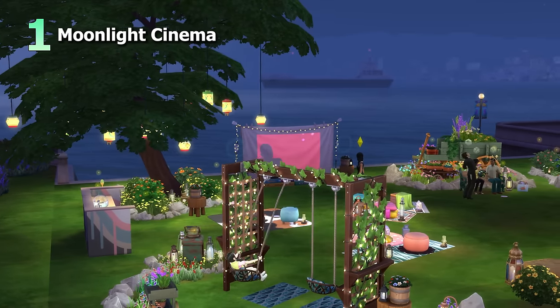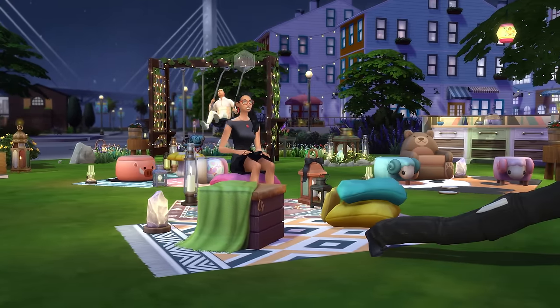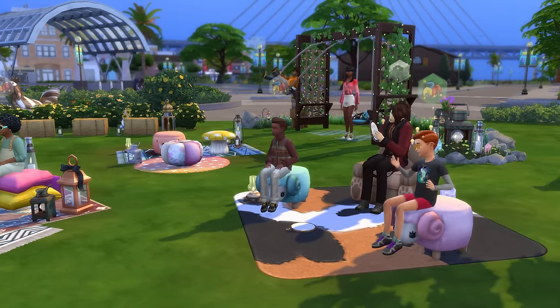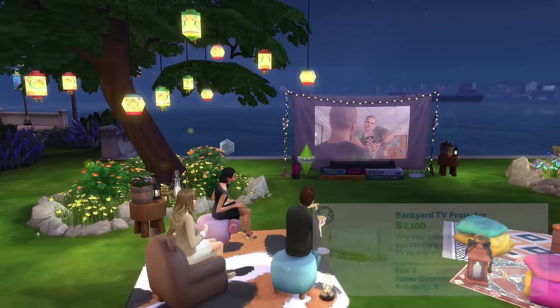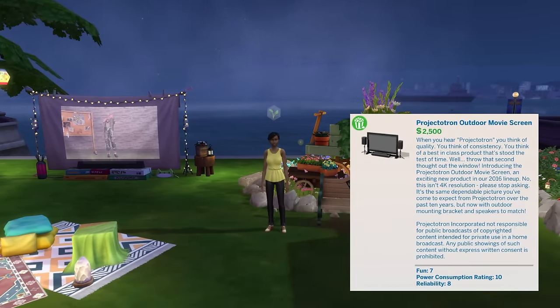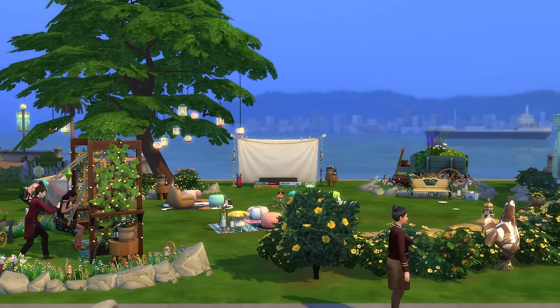First up is creating a moonlight cinema, and watching a movie outdoors can be an awesome date activity for Sims, or it can even just make for a cute outing. While not essential, having an outdoor movie-sized screen such as the Backyard TV Projector from The Little Campus Kit, or the Projectotron Outdoor Movie Screen from The Moving Hangout Stuff Pack, does really help to bring this to life.